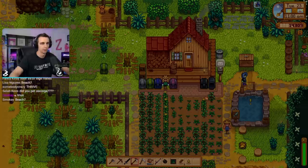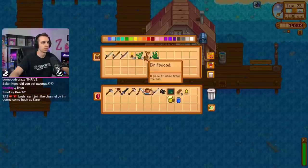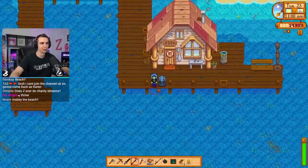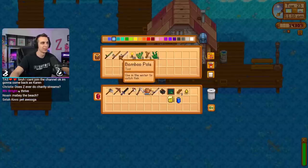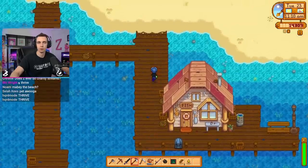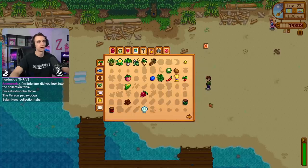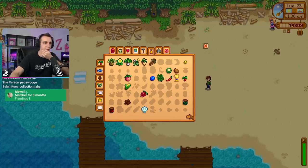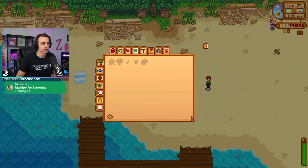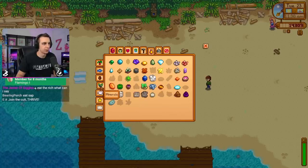I'll check the beach real quick but I don't think anything's been happening. Oh, here's a little chest though. You guys work so well together - I really did not expect when we started that you guys would work so well, but you guys like pay it forward. You're like, here, have some seaweed next person. How generous. Collection tabs - that's a good thing to check in on. I got a little bit of progress here, but there's still so much not done yet. I don't think perfection is the goal, so I guess it kind of doesn't really matter.